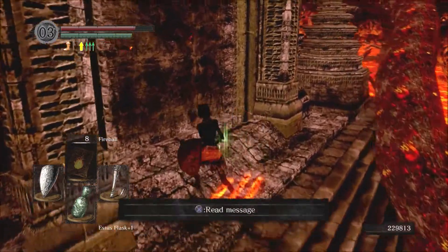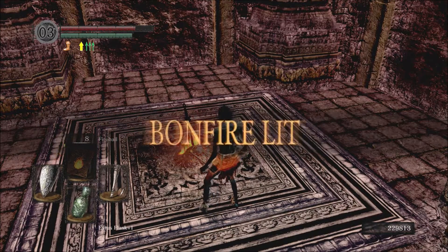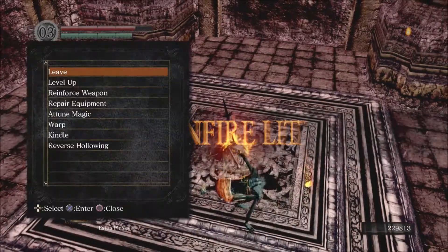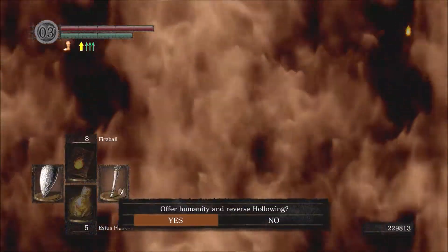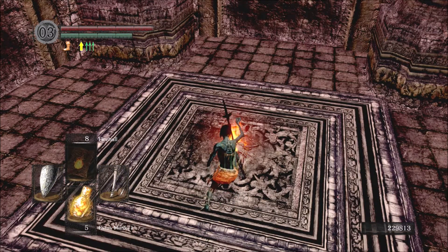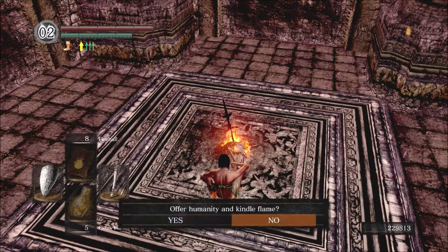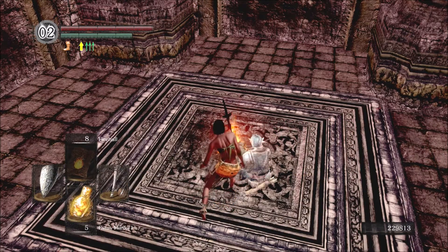Well, at least we made it to the hidden bonfire, even though I had to use all my Estus to even get here. And the worst thing is — the next boss is the Bed of Chaos. So next episode will start off with lots of fun. Please leave a like, subscribe if you haven't, and stay tuned for a lot of misery in episode 5.